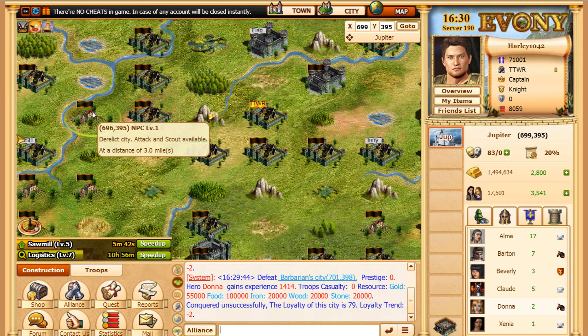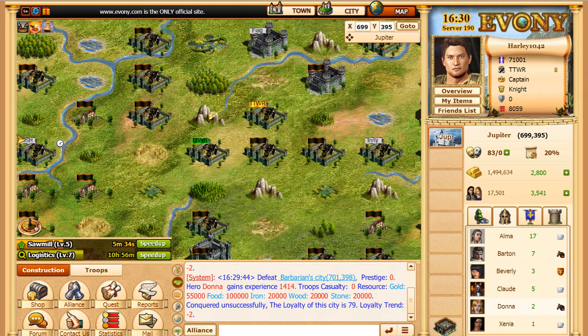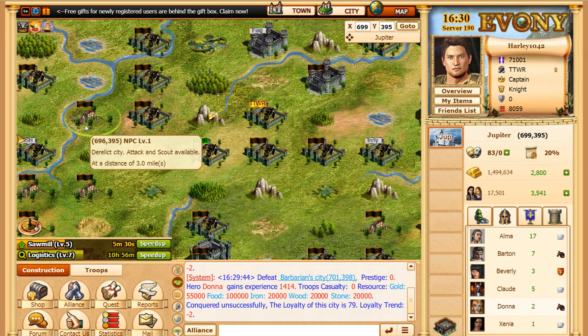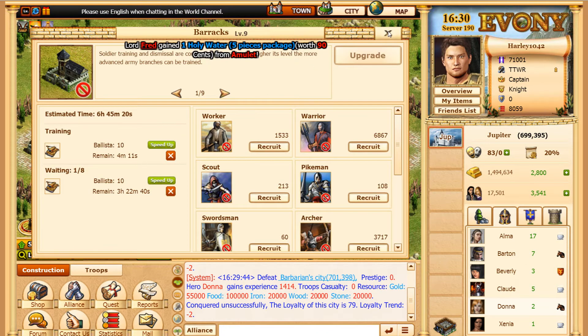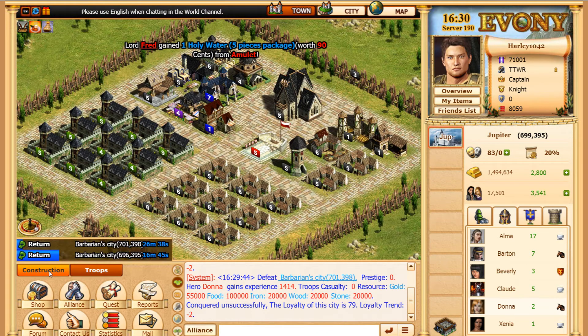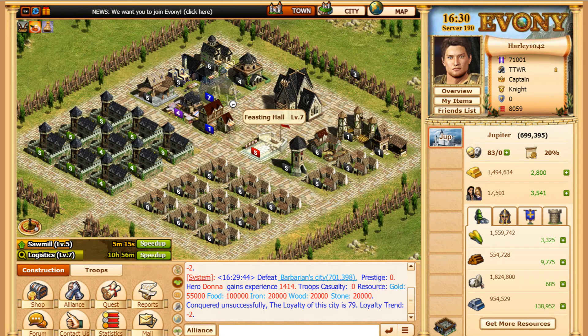Basically, you can get experience every hour if you attack every hour, but to get the loot again you have to wait eight hours for these NPCs to fill back up. However, I believe every hour you can attack them just for the experience — don't quote me on that, but you can probably find it on the wiki.